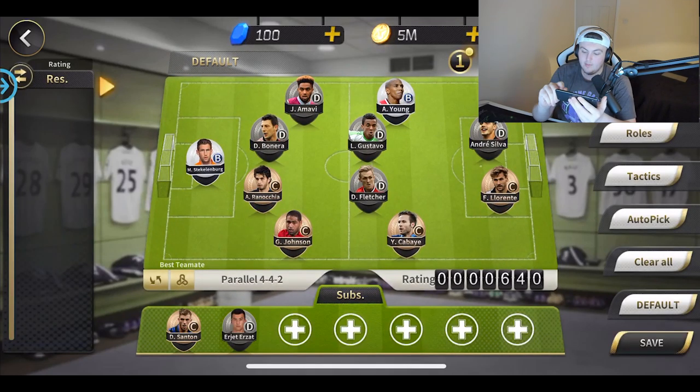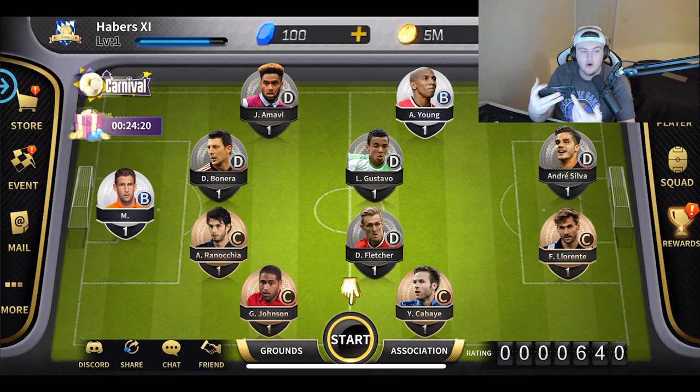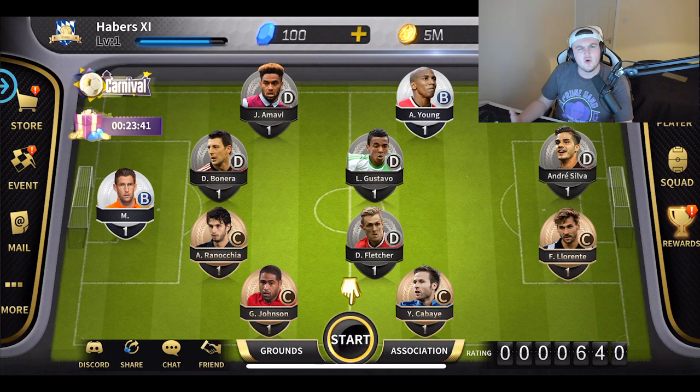We add Stecklenburg to the squad — Ezra comes out, Stecklenburg goes in, save that. We're starting to build up a little bit. It's just a cool little game you can play on your phone. I think this will be something I play more when I'm traveling. You can play on your phone or on a tablet. It's essentially a career mode game where you can also get packs. I think the user input — allowing you to take your own shots and make decisions — is a really cool concept.